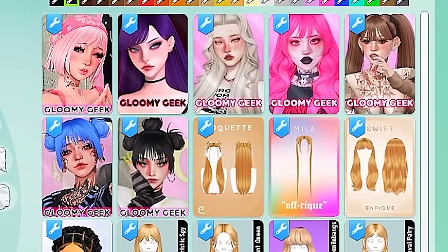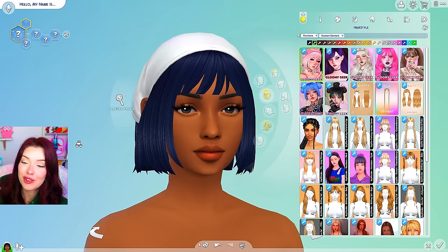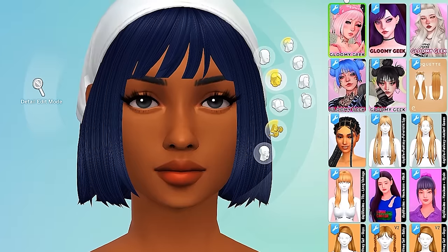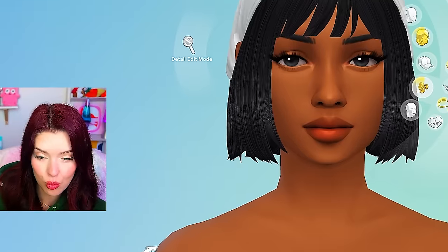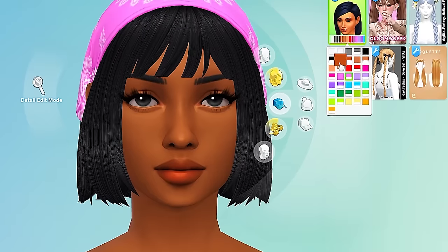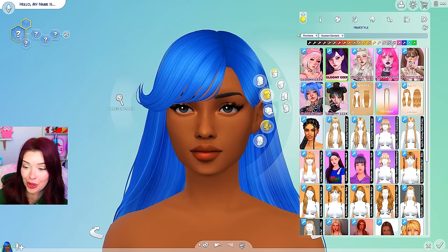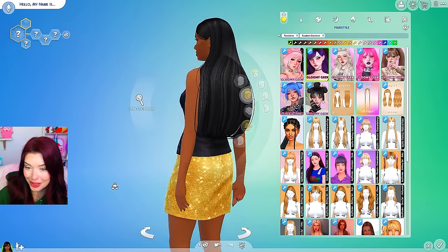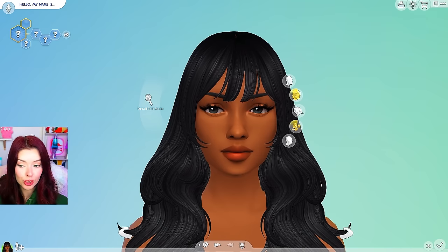Let's check out some of the hairs that we got — I downloaded a lot of them on purpose. Let's check out the Gloomy Geek ones, the ones that I had never tried before. This is a bandana one — okay this is cute. I feel like I can change the color of the bandana somewhere — yeah, here is the bandana we can change, so tons of different swatches for that which I like. Here's the swoopy hair, which is so good. I really like how the swatches look and it's super long in the back too.